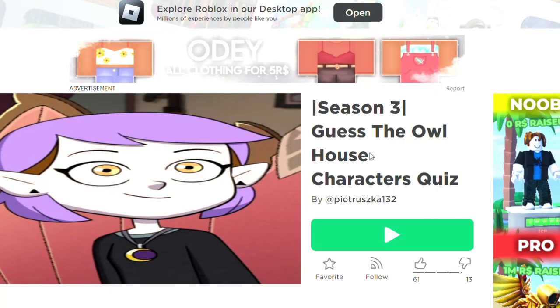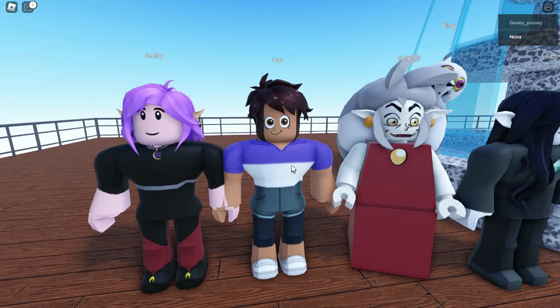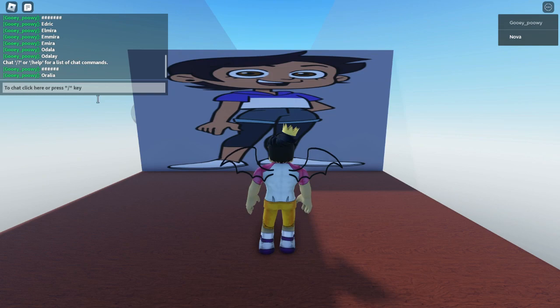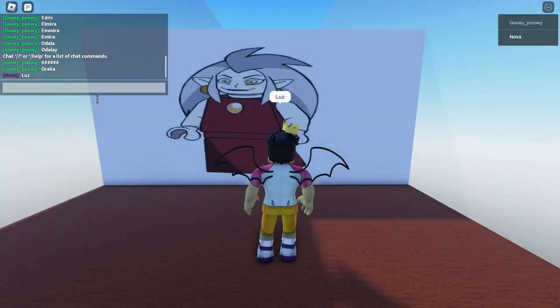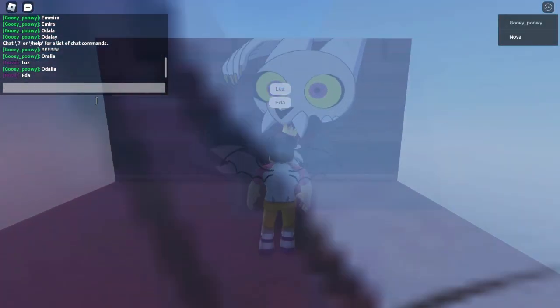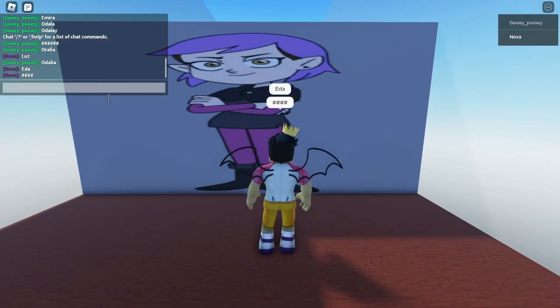Guess the Owl House character. I spotted a cute adorable King. Your eyes. I wonder who this is. Do I have to say Lego Iida or can I just say Iida? Oh, a King. Why did it block out King? Oops, oops.